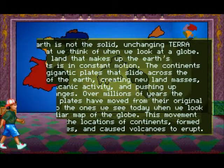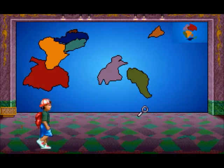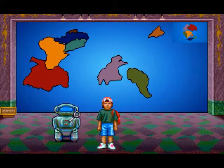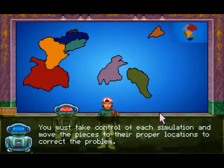Basically, this is science about the way that the Earth is made and the way that things work. Our first step: fix the planet. So the simulation is in chaos and we have to take part in a multi-step simulation to restore everything to its proper location.